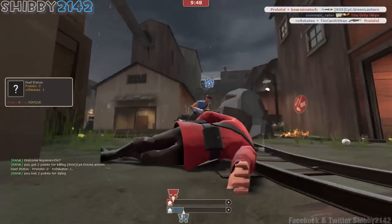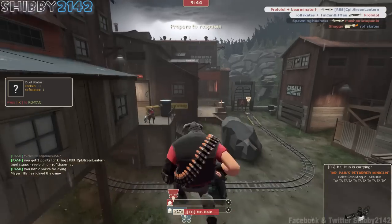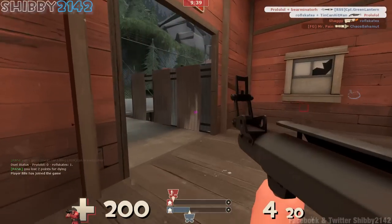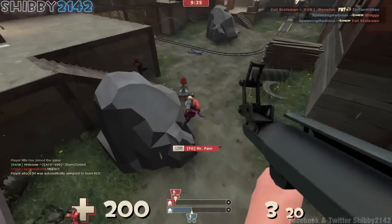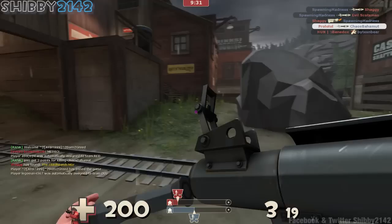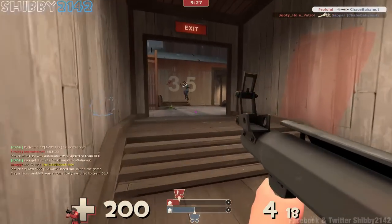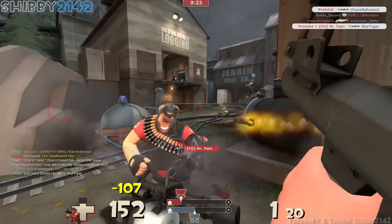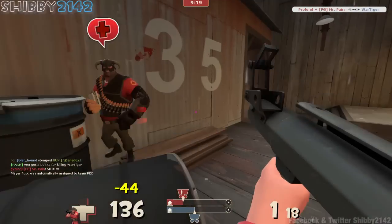This scout uses a nice tactic that I like to use when playing a scout, especially when playing against a soldier — you jump at them. That way you can get more bullets from the scattergun, which is the little shotgun-type default weapon. Because either you will kill them or typically they will kill themselves and you, instead of just losing the battle straight up because of the splash damage of the rocket at close range.